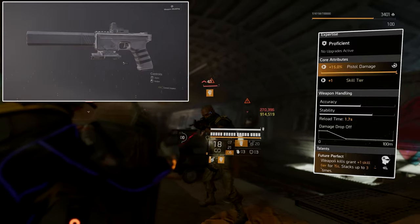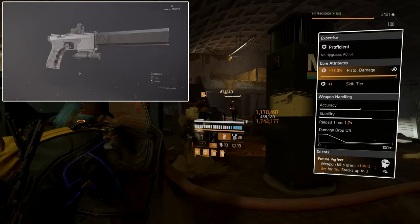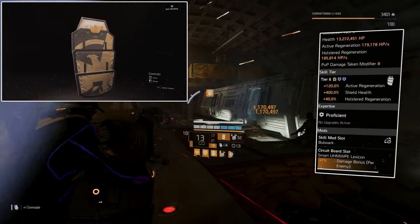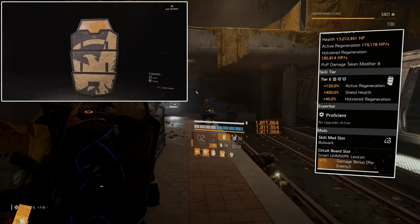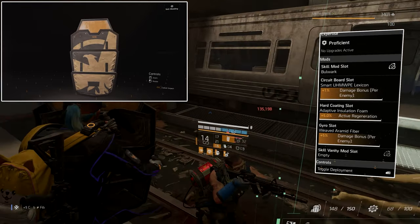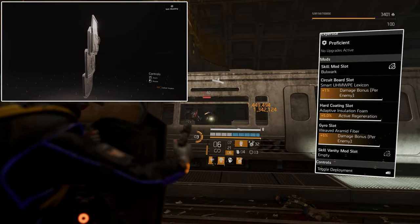Your shield will be invulnerable during overcharge, and your secondary skill will have overcharge as well. The first skill is the Bulwark ballistic shield at tier 6, because of all the blues we have and the skill tiers acquired through gear, specialization, and weapon. The mods are 1% damage bonus per enemy and active regeneration.